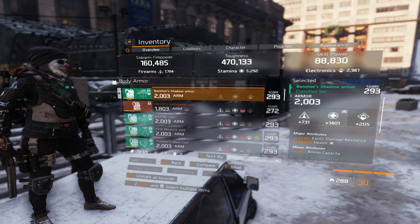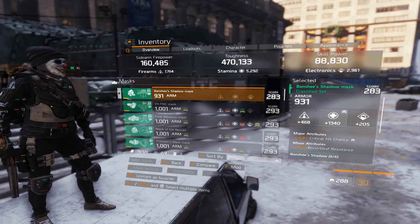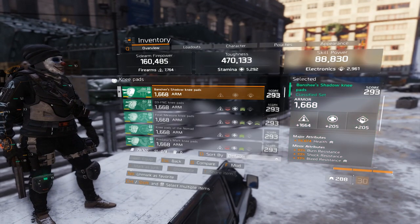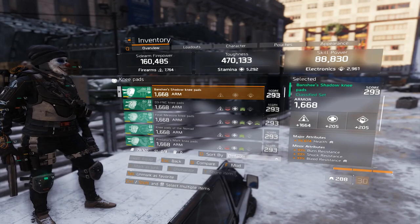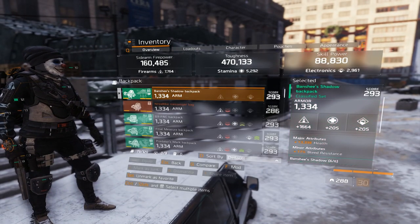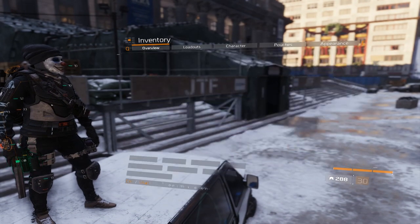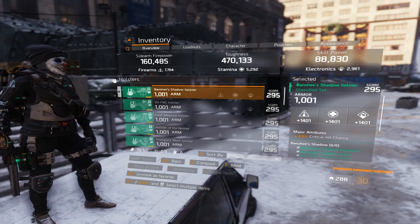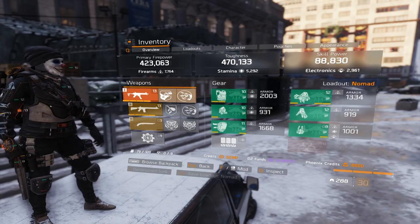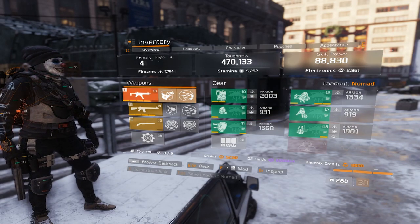The chest piece has Stamina, EDR, Health and Ammo Capacity. My mask has Crit Chance, it's on Stamina and Blind Diff Resistance. It's a Crit Build actually, so all the mods are Crit Mods. My knee pads have Health, they are on Firearms, Burn, Bleed and Shock Res. My backpack is on Firearms, Health and Bleed Res. My gloves are on Firearms, SMG Damage, Crit Chance, Crit Damage — all you want for PvP. My holster is on Crit Chance with Post Critical Hit Chance mod. The Performance Mods are Post Critical Hit Chance, and the Firearms/Stamina Mods are with 1% Critical Hit Chance.